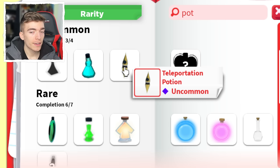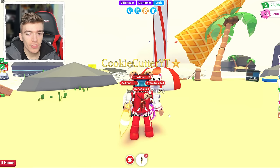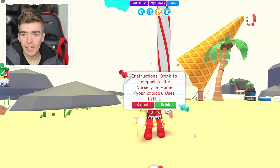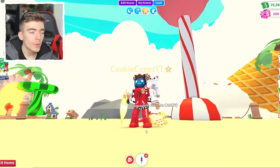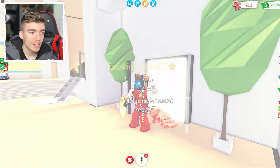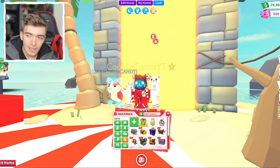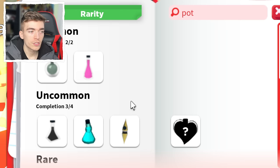A Teleportation Potion — I actually have one of these. The instructions say: drink to teleport to the nursery or home, your choice. One use left. This is such a pointless item — teleport to the nursery or home? Why would I do that when I can just click pets and teleport to the nursery? This is the most pointless potion to ever exist. You want to teleport home? Press reset character and it will teleport you home. That potion is pointless. If you ever get that potion, at all costs do not drink it — it's a lot rarer to just trade it.